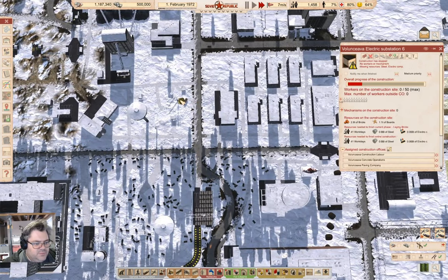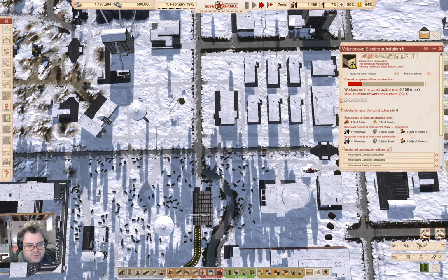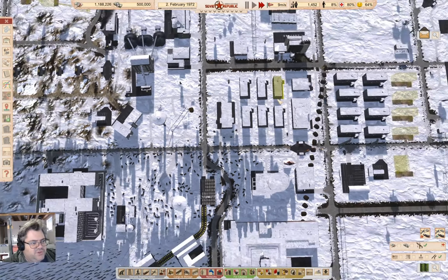This is the power substation — we're still waiting for some resources: steel and electronic components. Well, I think realistically that's going to come online right about when the snow melts.